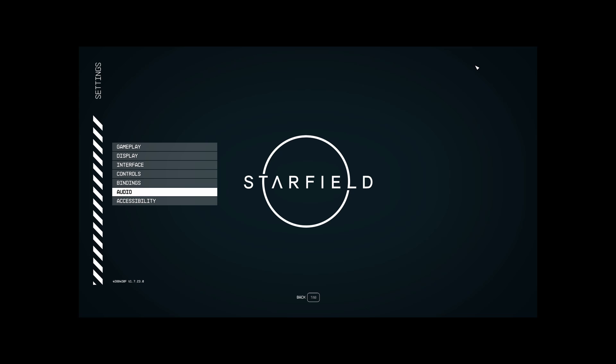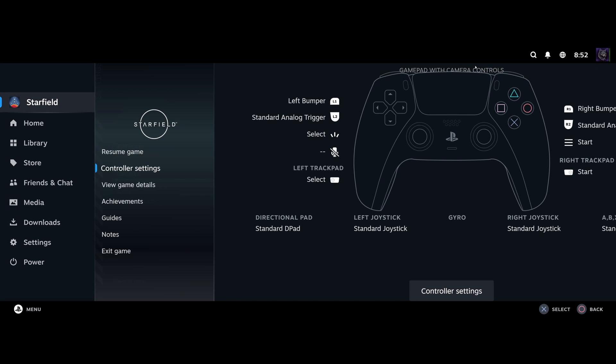After you open Starfield through Big Picture, you'll notice that your controller is not working, especially on the main menu. What you do from there is just press the Pause menu — for me it's the PlayStation button — and that brings up the Steam Pause menu, so you know the controller is actually working.